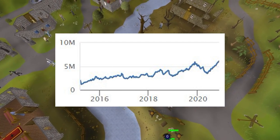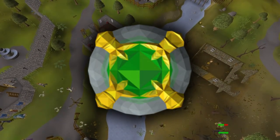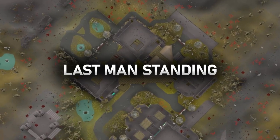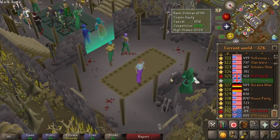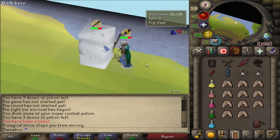Also, a lot of players return to the game during the Christmas period, so bonds are in extremely high demand right now. The Last Man Standing minigame is one of the best ways to earn yourself a bond on a fresh account, being both a very fast moneymaker and also very enjoyable.